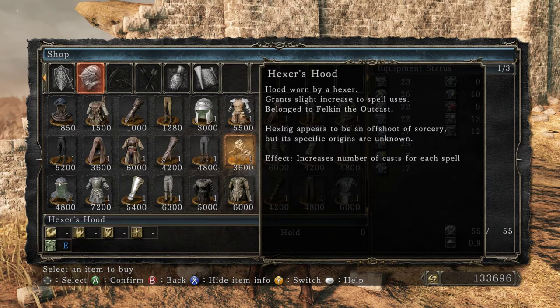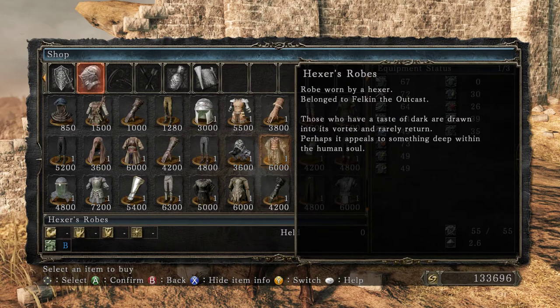'Hood worn by a Hexer. Slightly increased spell uses. Belonged to Felkin the Outcast. Hexing appears to be an offshoot of sorcery, but its specific origins are unknown. Those who have a taste of dark are drawn into its vortex and rarely return. Perhaps it appeals to something deep within the human soul.'